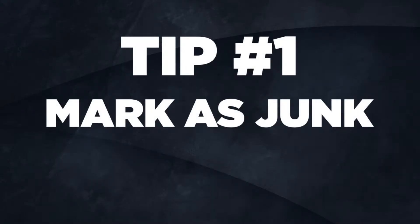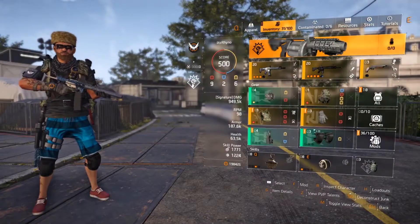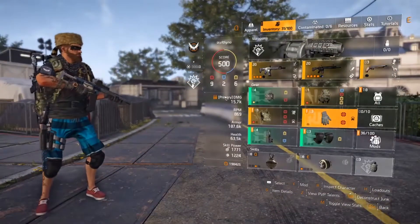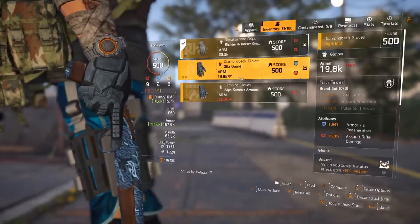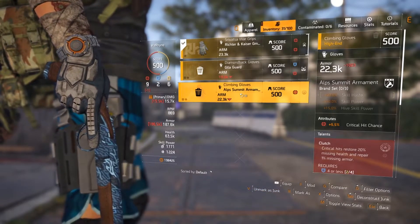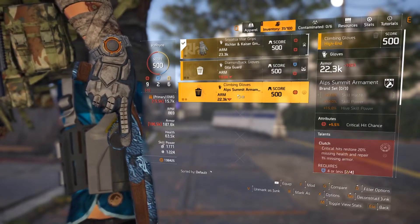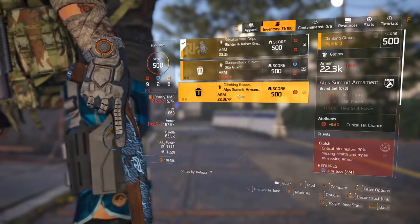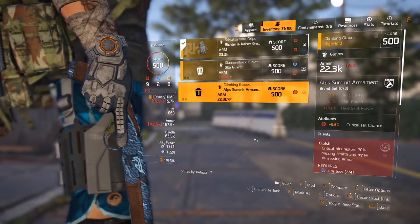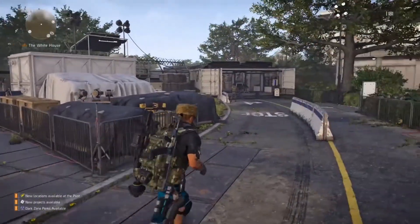The first tip is 'Mark as Junk.' One of the things I didn't know is I was just right-clicking and deconstructing things one by one. What you can do is open up your inventory, press V on PC — I'm not sure what it is on consoles — and you can mark items as junk. Then you can deconstruct all of them or sell them all as junk at once. It just saves time and saves you a little bit of hassle.